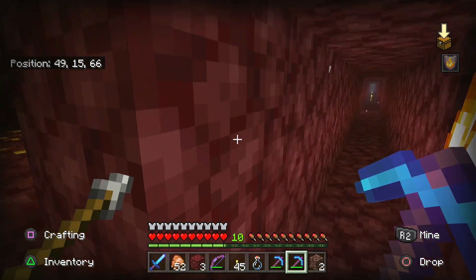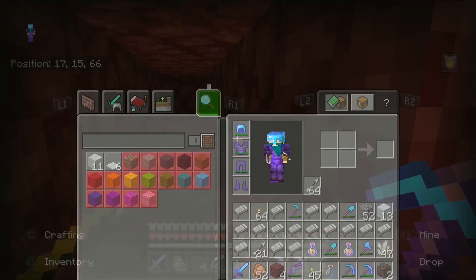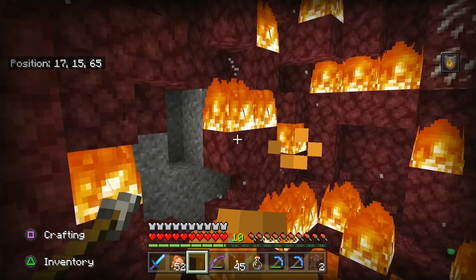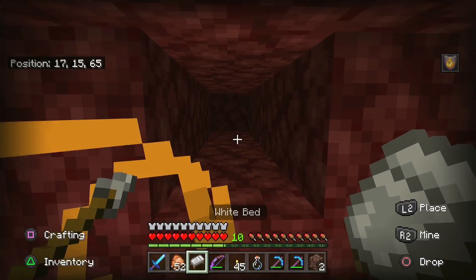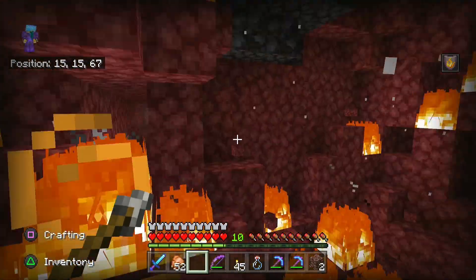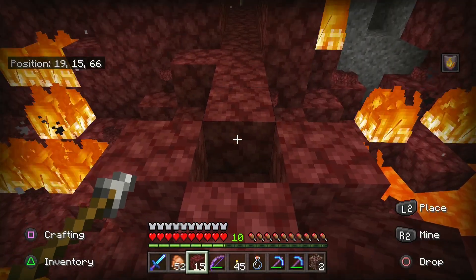We're using beds to mine in the Nether because it's quicker than strip mining. What you do is literally just place the bed down and then you go to sleep - boom! We've also got fire resistance potions on because obviously this is dangerous. It's a quick way of getting ancient debris, although it is a bit expensive with the beds, but it is worth every bit of wool.